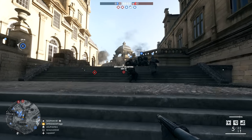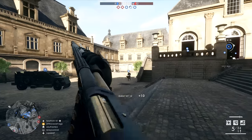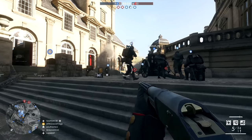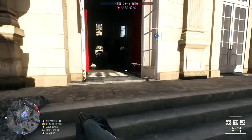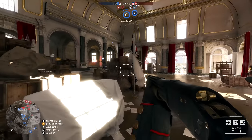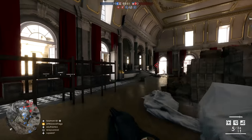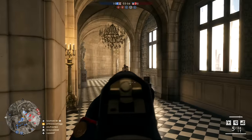Welcome back to Battlefield 1 and today we are playing on Ballroom Blitz. This is a place in real life called Chateau du Chantilly. I don't think it was actually involved in fighting in World War 1, but I recently saw it in a movie on Netflix called The Grey Man with Ryan Gosling and Chris Evans with a moustache. It just inspired me to play it — so cool seeing it in that movie and going, I've played this on BF1 like so many times.